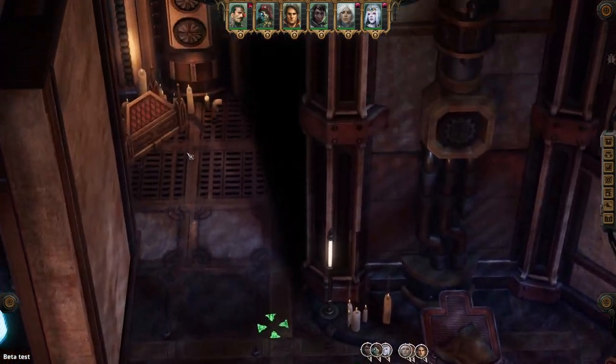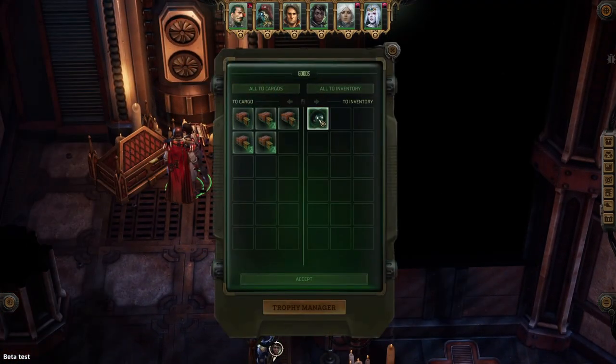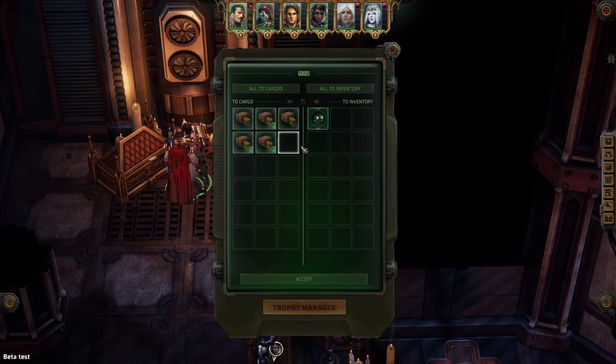Bam! Door opens, and you can get the loot — you're gonna get some cargo, which is cool. And you're also gonna get the Wounds Status Visor, plus 3 Crit Hit Chance for ranged attacks against enemies with less than 50% wounds. Not bad, not bad at all.